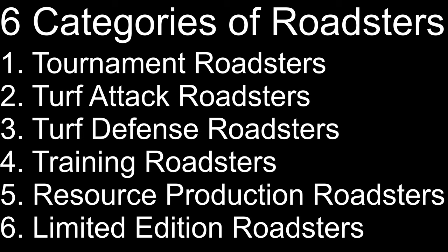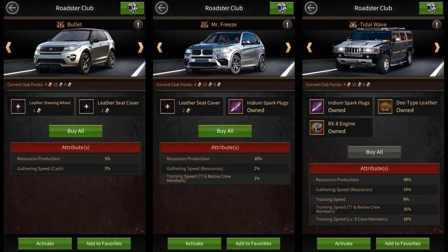Let's start off by talking about the Resource Production Roadsters. There are three Roadsters in this category: Bullet, Mr. Freeze, and Tidal Wave. These Roadsters are only good for your farm account since they give Resource Production buffs. You should aim to get Tidal Wave on all your farm accounts since it gives a 40% Resource Production buff to each farm.